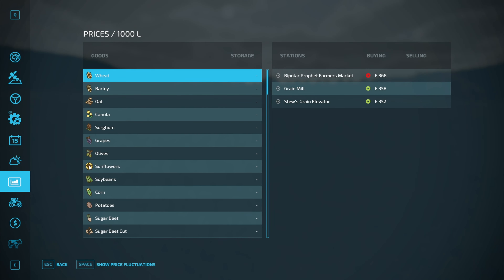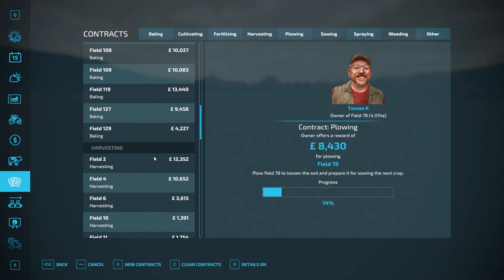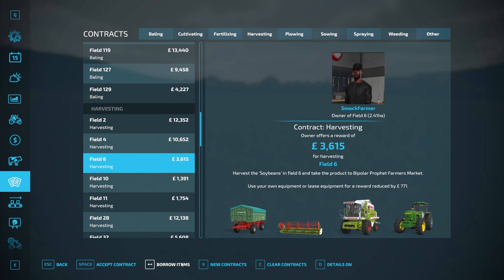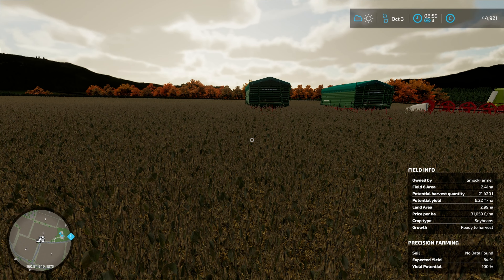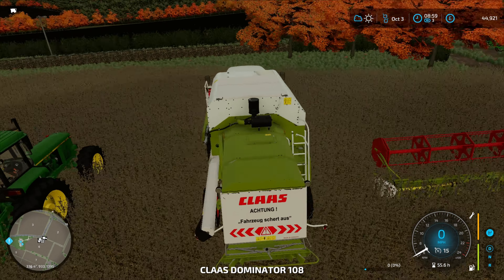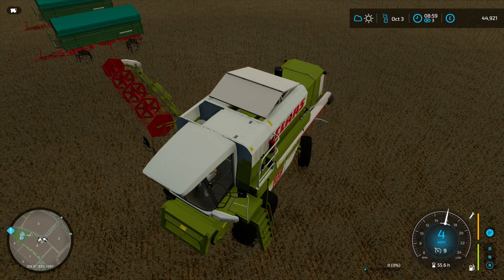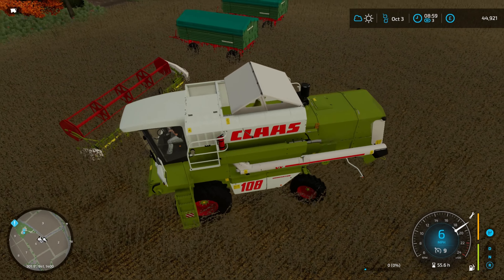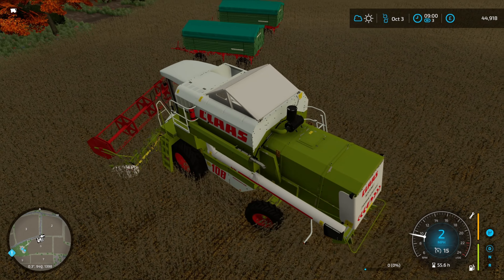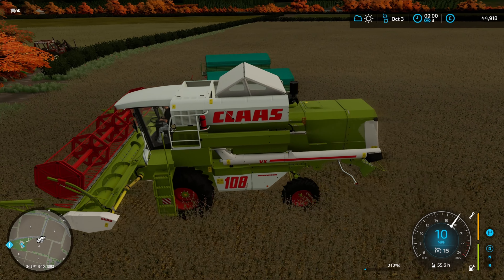We're 14% of the way through the plowing contract we're doing for Thomas. For field 6 we're going to borrow items. From experience, this tractor is a little underpowered for pulling these two trailers, but it'll be okay. The Class combine looks a little battered. I have now added straw to soybeans - assuming it worked, it was about a 30 second job.